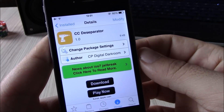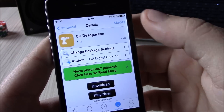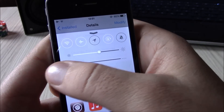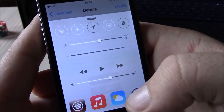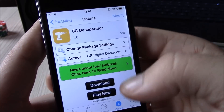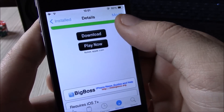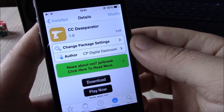What's up everyone, this time we're going to be showing you CC Separator. What this tweak does is it removes the lines which separate different parts of the Control Center, and now you just have one flat, clean Control Center. You can download this tweak for free from the Big Boss repo. I hope you guys download it and enjoy it — it's a really nice tweak.